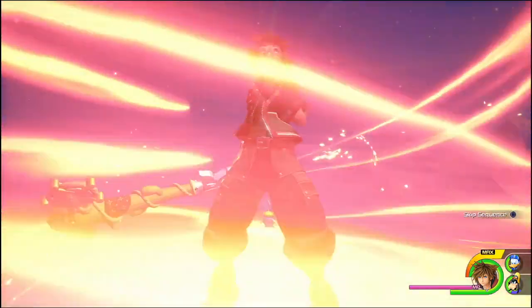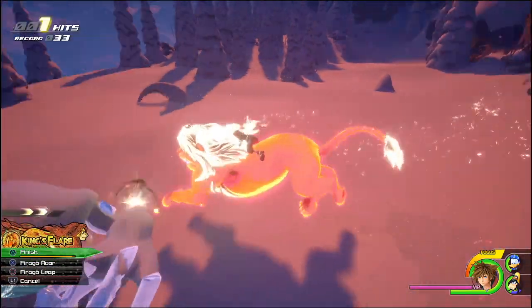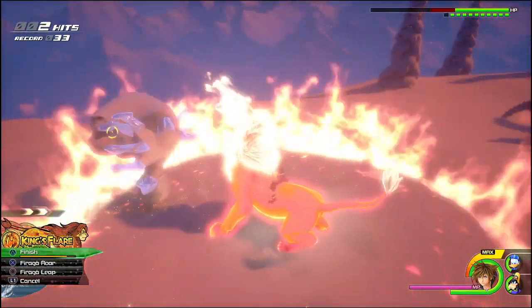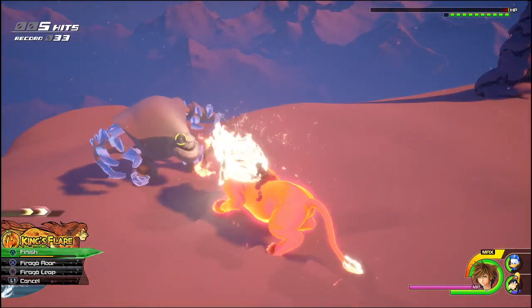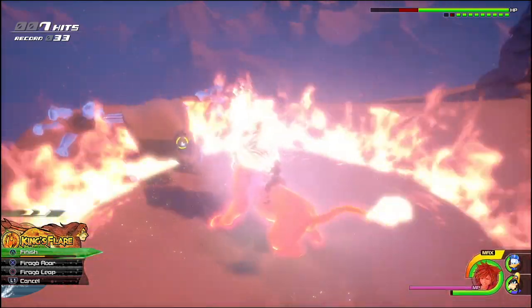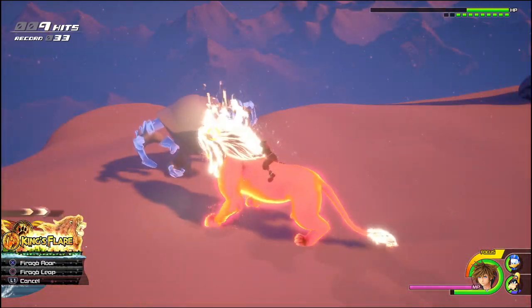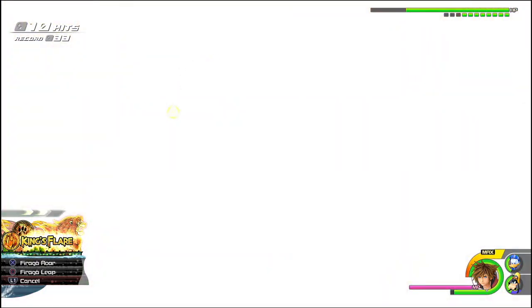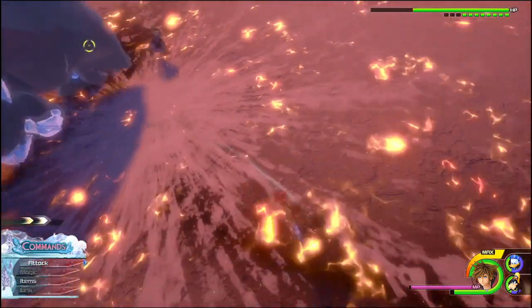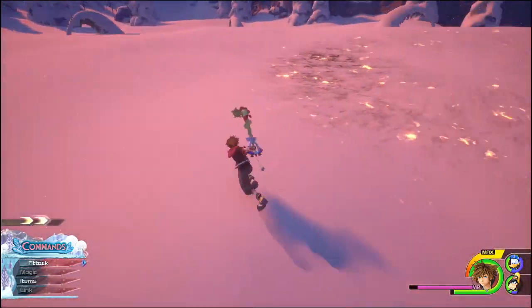Things do get a little bit more difficult later on. To start with I wanted to use the King's Flare, which is one of the link moves that I used pretty well against the flying heartless. I use that against the snow monster and you can see it's doing some good damage, taking down quite a lot of its health without letting me take any damage whatsoever. Then because it's getting close to the end of being able to use the special, I use the special there.